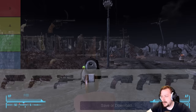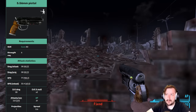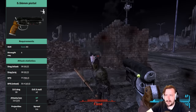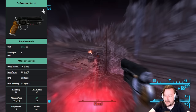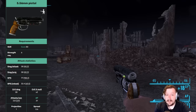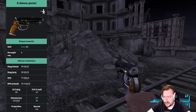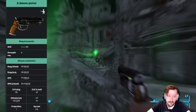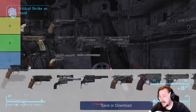Our next handgun is the .556 pistol, which is from the Gunrunner's Arsenal so you have to buy it — you can't find it on the ground. It fires the .556 or .223 round — they're the same, just metric vs. imperial. This gives it a large pool of ammo options including hollow point, armor piercing, match rounds, and .223 rounds. It holds five shots but reloads fairly quickly. It does okay damage per shot with good DPS, and has a 2x crit modifier. The ammunition variety really puts this ahead of some other options, and I'd say it's a solid B tier, above-average handgun.